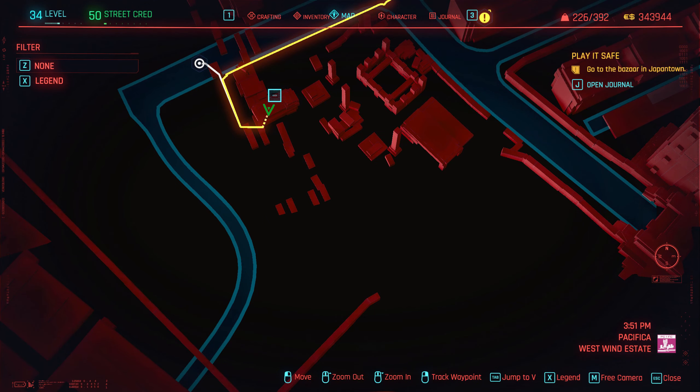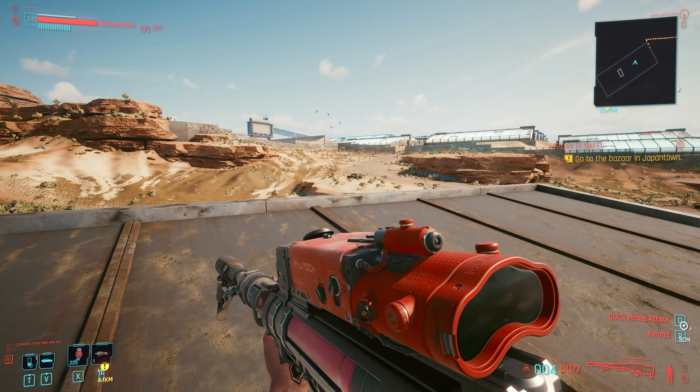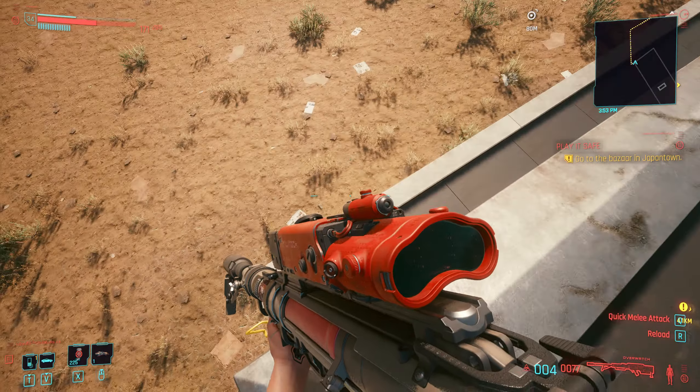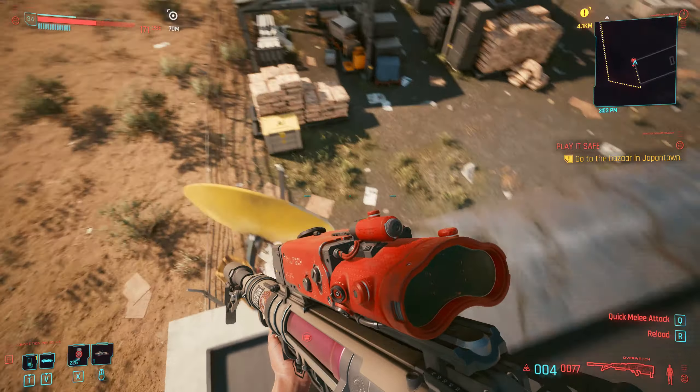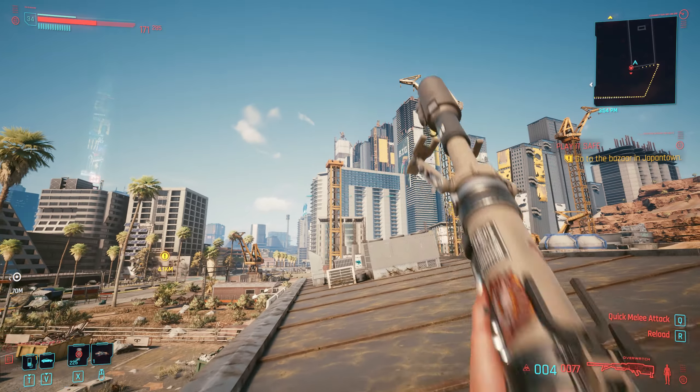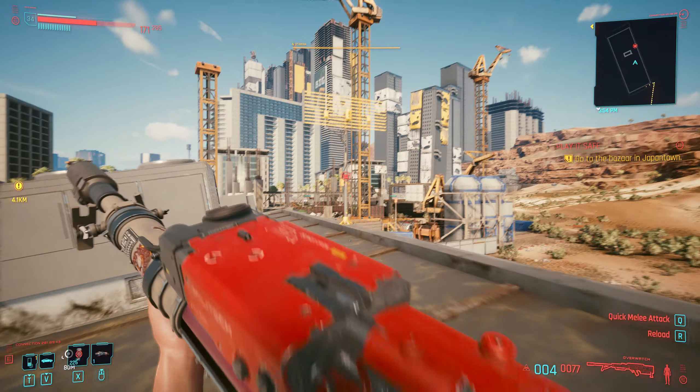Hey guys, I'm Fastfingers and welcome back to this tutorial where I show you a good sniper spot for leveling up your sniper skills. We are in Pacifica, still down at the bottom of the map, in this trailer park — well, this construction area. Let me show you on the larger map. We're at the very south, right on the border of Pacifica, on top of this roof here, shooting into this area.